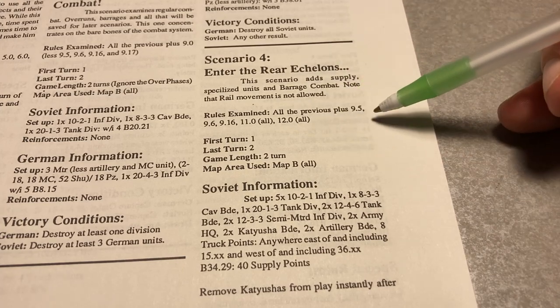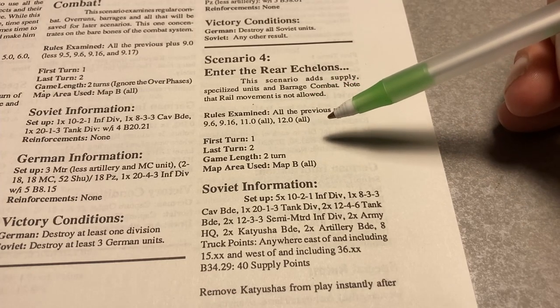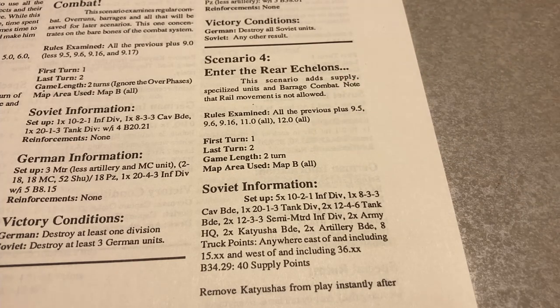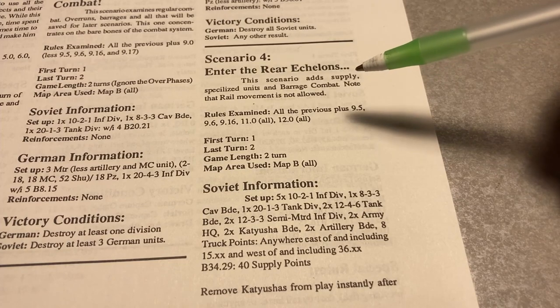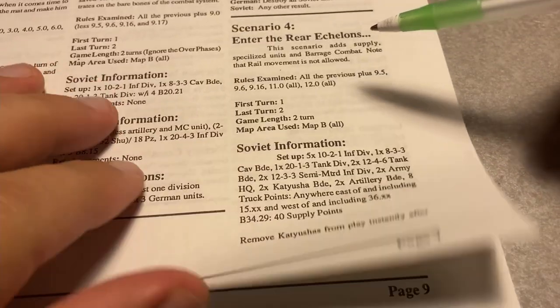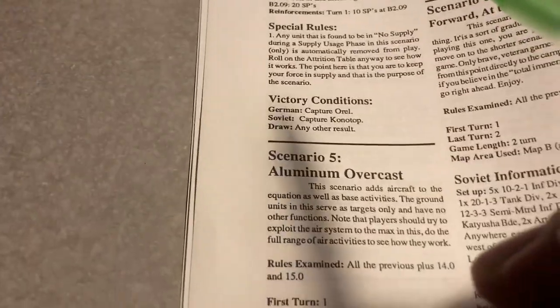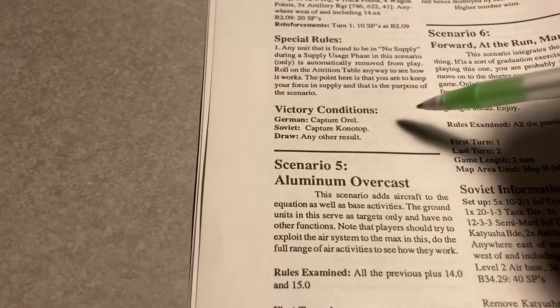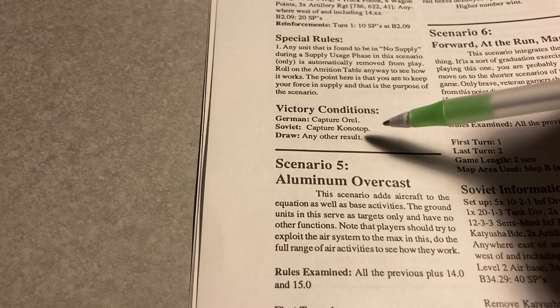The rules examined are sections 9.5 and 6, covering supply and how it affects combat when you don't have enough of it. Section 11 covers supply in general, and section 12 covers specialized units. The objective of this particular scenario is for the Germans to capture Aurel, or the Soviets to capture Conatop. Anything else would be a draw.